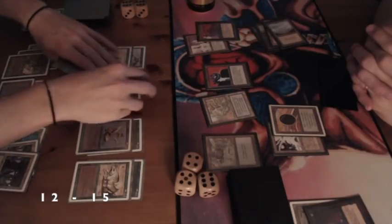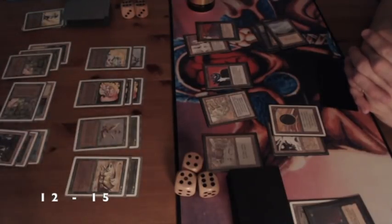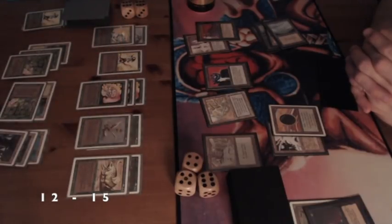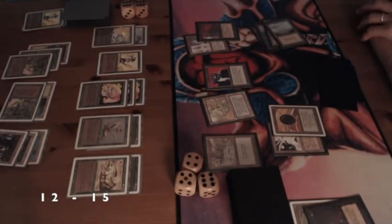The situation now: my opponent is on 15, I'm on 12 after taking damage from the Underworld Dreams. Playing a new Archer. That Maze of Ith is really a drag for me. I wish I would have played that Desert Twister on the Underworld Dreams or on the Maze of Ith, but it got Mind Twisted so it's gone. My opponent now has the Suchi on the board as well, so I decide to attack — he probably doesn't want to trade it.